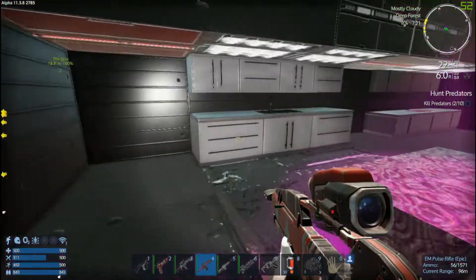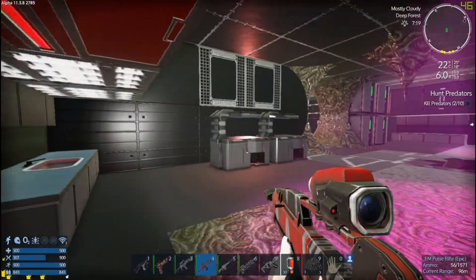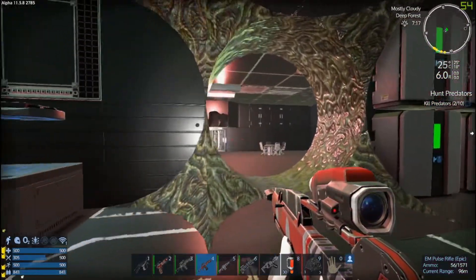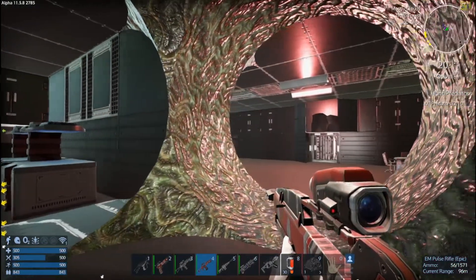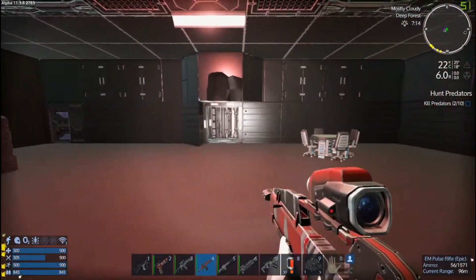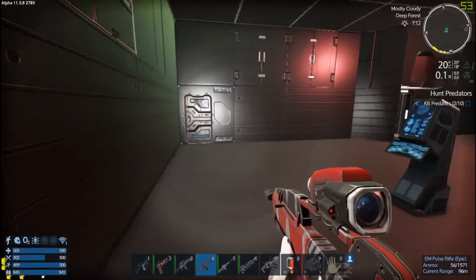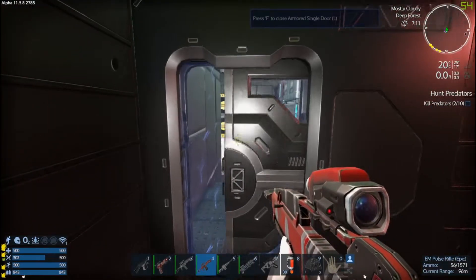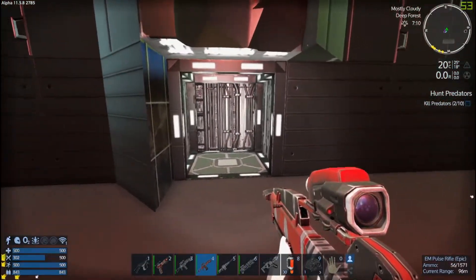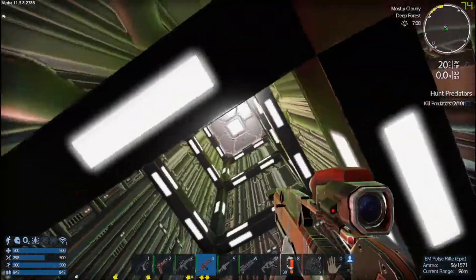I hear some nightmares. Where are you, nightmare? We're gonna try to do this twice because I want all the fat loot that this place is gonna get me. No, you don't go in there - you go up the elevator. I'm trying to remember the layout of this base. Unfortunately there's nightmares up here.